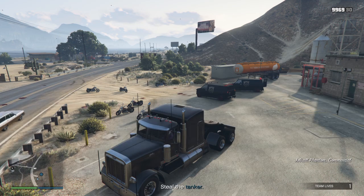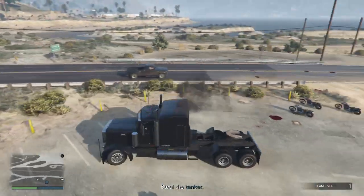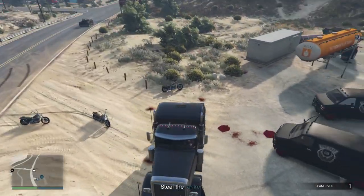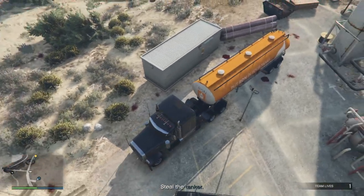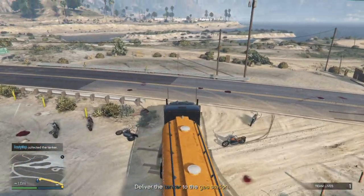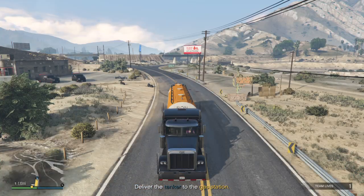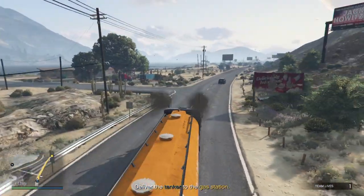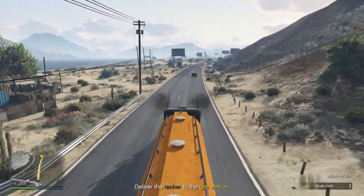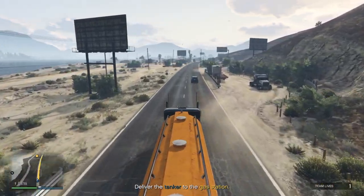Speaking of fireworks, I do have a firework launcher. If I'm still doing these contact missions by the 4th of July, I have an outfit I'm going to wear — it's called Uncle Joker, based on Uncle Sam — and I'm going to shoot off some fireworks during my mission. Let's get out of the blast radius, look back with R3, and then left on the D-pad — kablooey! Did you see that car spin around? Take that, Lost MC. That's a message from the Joker — don't mess with me.